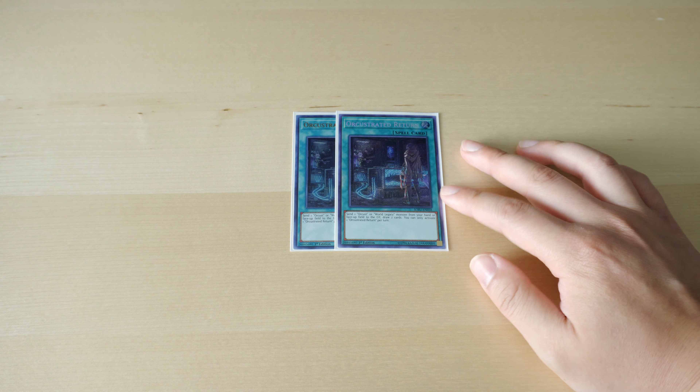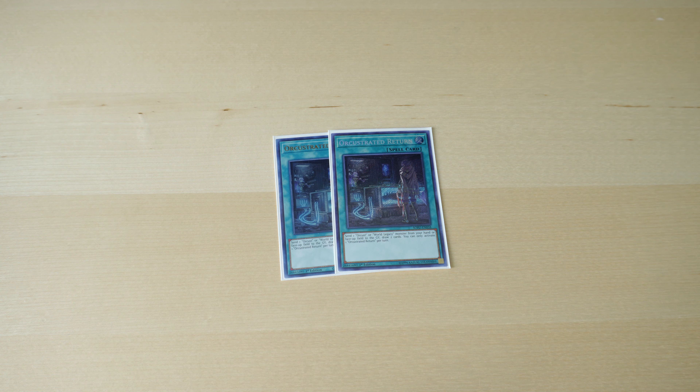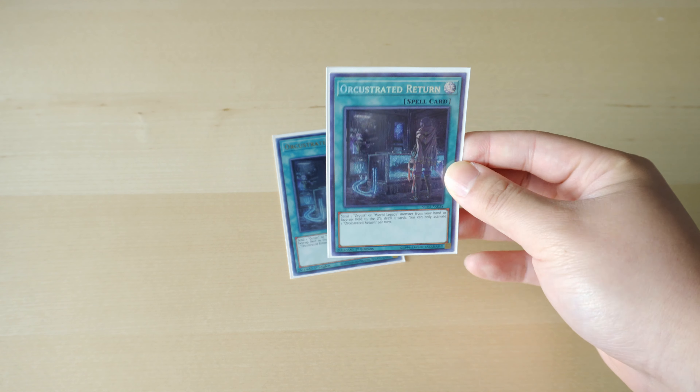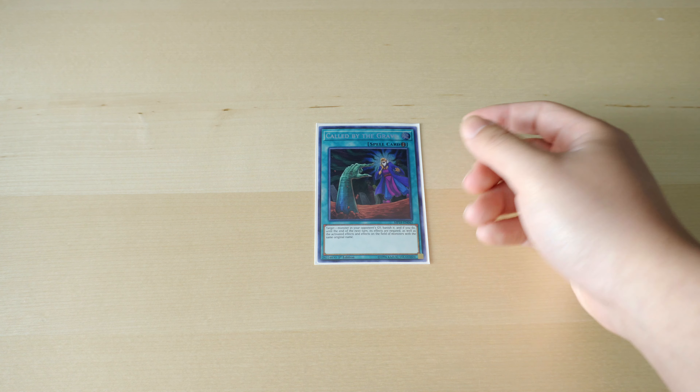Next up we're playing double Orchestrated Return. I used to play this at one, but I think two is good for the grind game. Turn one, I'm not playing the Babel card because that's not the point of the deck — the point is to dig deep. Basically what we're trying to do turn one is set up a Crescendo, and if we already have a Crescendo we can just search this off with Galatea and draw deeper into the deck. That's why I run two.